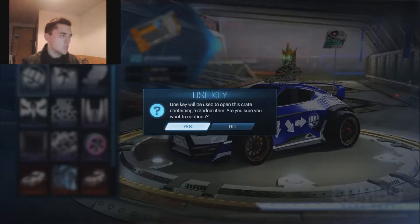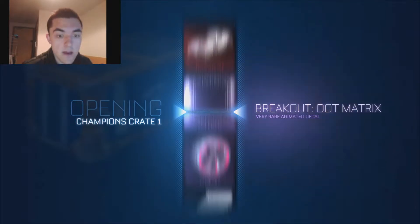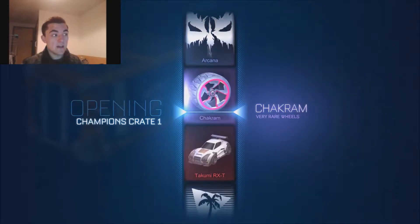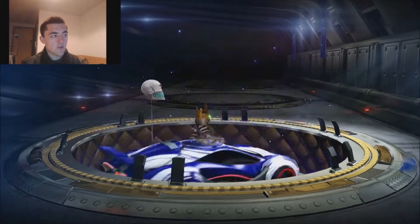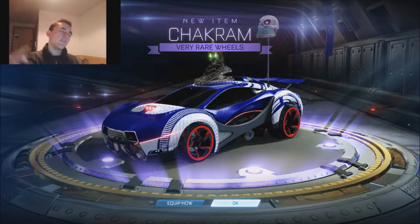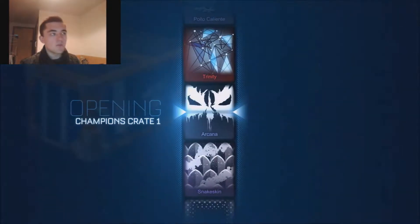Crate number one. We're going to use a key. I've got 20 of these to use. I don't know what we're going to get from any of these - it's random stuff. From the first crate we get... oh, we get the Chakram, which are very rare wheels. Try saying that one ten times. Very rare wheels which I'll probably never use. So, 19 more to go.